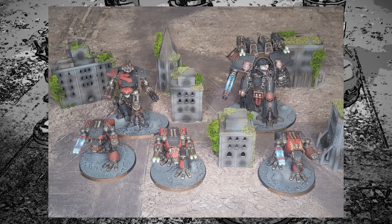Battle group Dominatus, Legio Mortis: a Reaver with Melta Cannon, Vulcan Megabolters, and a Gatling — this is the Princeps Titan. A Warhound with Plasma and Vulcan Megabolter. Another Warhound with Plasma and Vulcan Megabolter. Another Warhound with two Laser Blasters. And a Titan of Legend — the Penumbral Reaper. That's 1495 points.